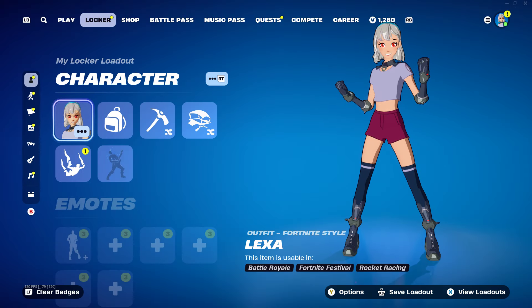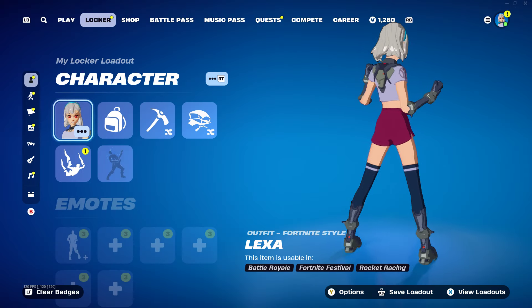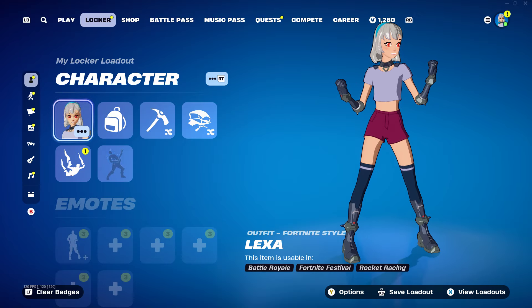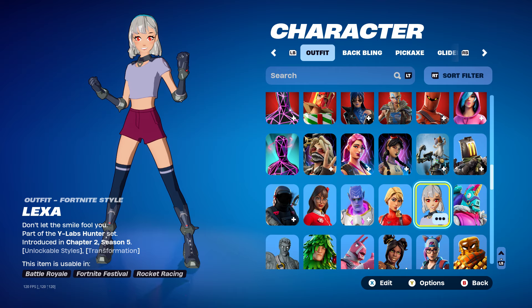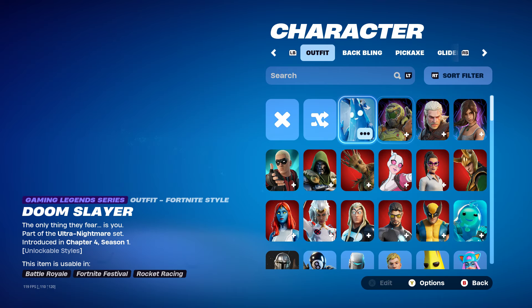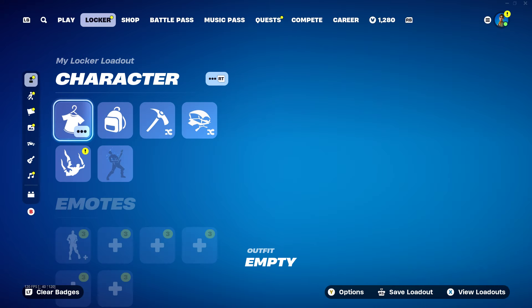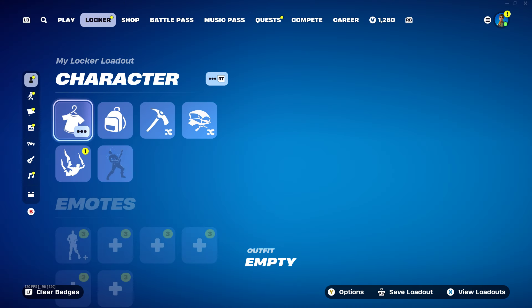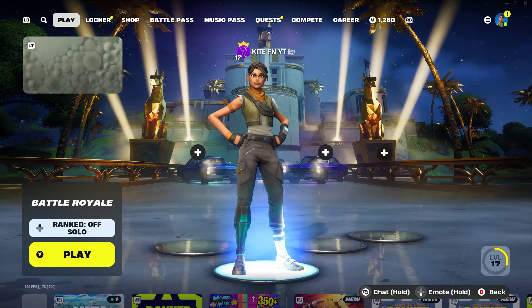Now go back over to your locker — this is the skin we're going to transform. Go back into your locker and set your skin to empty. Once that's empty, when you restart your game the empty selection in your locker should literally be the Travis Scott skin. If it doesn't work, it could take a few days to load onto your account. And that is basically how to get Travis Scott for free inside Fortnite Chapter 2 Remix.